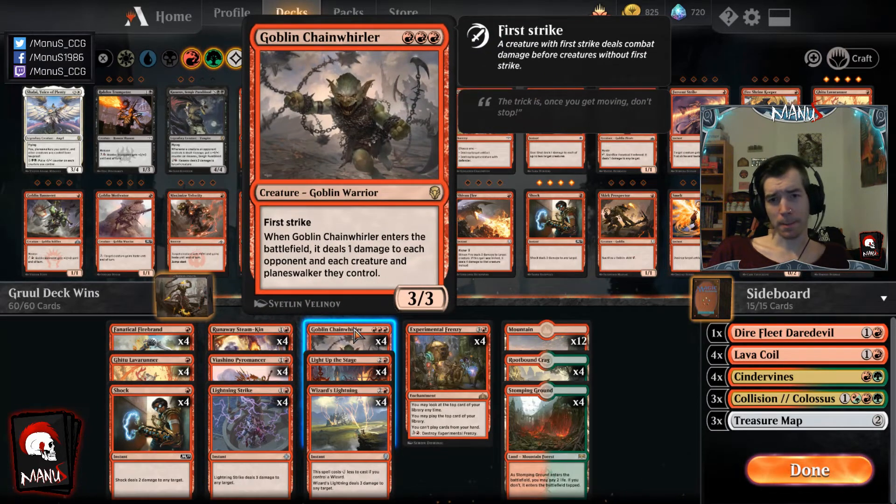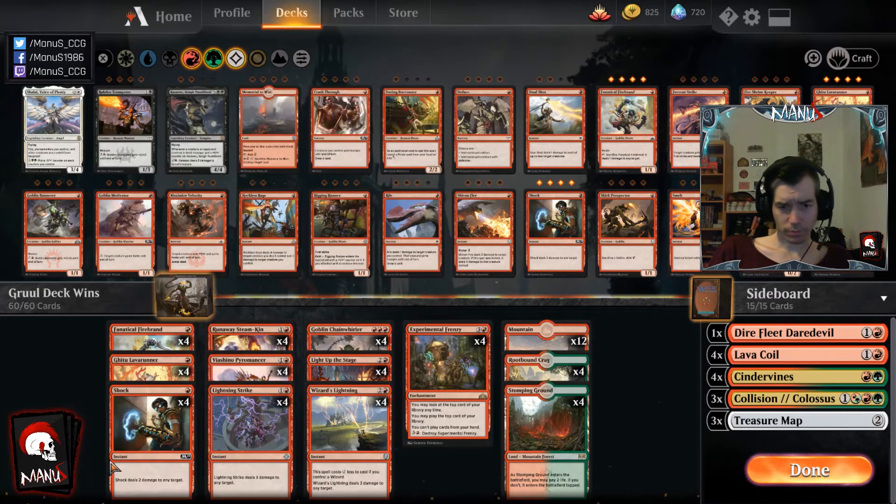Then we have big bad Goblin Chainwhirler. Not much explanation needed — there's still a fair share of one-toughness creatures in the format and Chainwhirler just clears them for free while being a pretty good three-mana 3/3 first strike attacker. In a deck with a bunch of instant burn spells it's really hard for the opponent to block, because they might end up trading their big creature against a Shock effectively and a combat step from Chainwhirler.